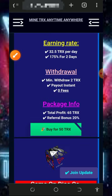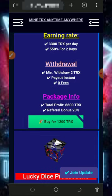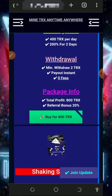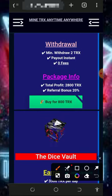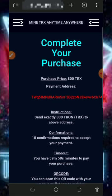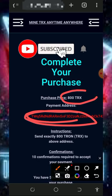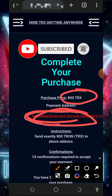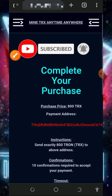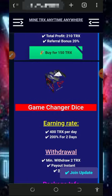Scrolling down you'll see more plans: the 50 TRX plan, 150 TRX plan, 400 TRX plan, and so on. To join any plan, tap the buy button below your chosen plan. It will take you to an invoice with a deposit address. For example, depositing 800 TRX to that address will credit your account instantly and you will mine faster. Once you accumulate enough balance you can place a withdrawal.